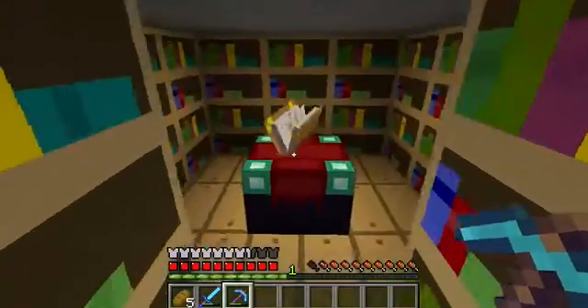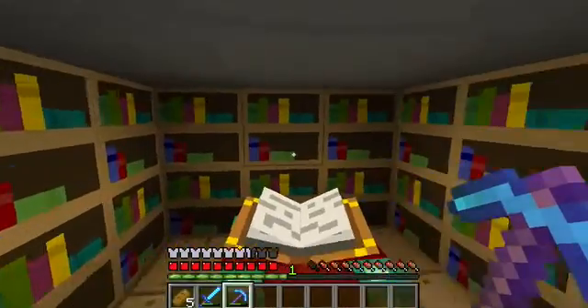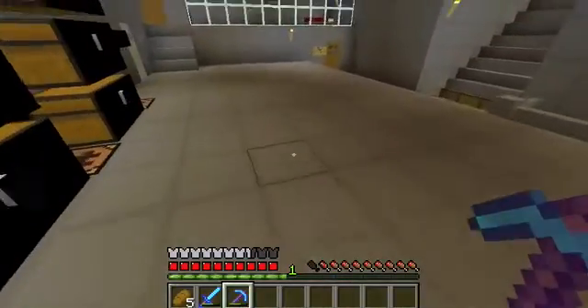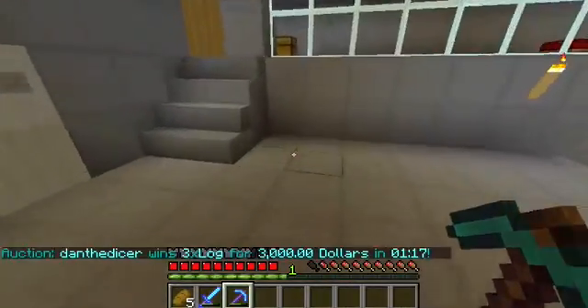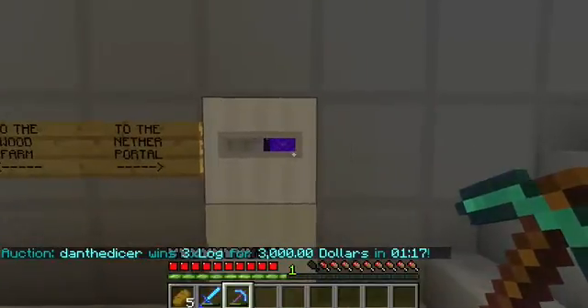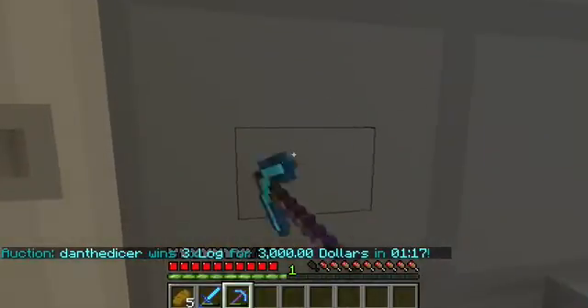This is my enchantment room. This is really important because you have to have an enchantment on almost everything that you use, otherwise it expires so quickly. Here's the nether realm — I put it behind an iron door because pigmen tend to come through and I want it to be safe.